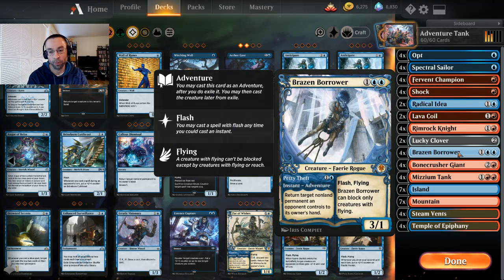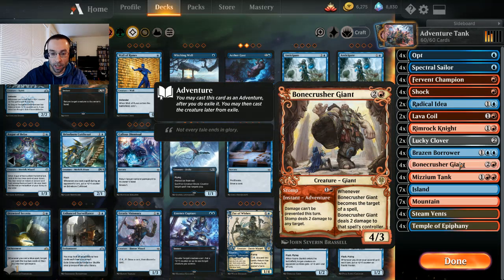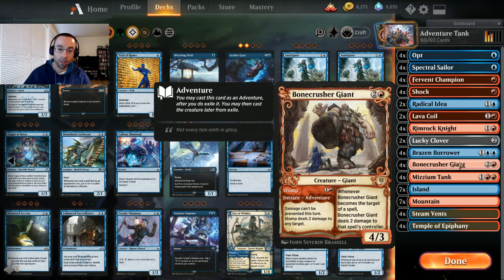All four Brazen Borrowers — works really well in pretty much any deck. With Lucky Clover we can bounce two things. Petty Theft at instant speed triggers our Museum Tank, so we can bounce big creatures, planeswalkers, enchantments, whatever is giving us a problem, bounce it back to their hand, slow down our opponent, trigger our Museum Tank, and push through for damage. Later we can play it down as a three-one flyer. Four Bone Crusher Giants — stomping something for two damage and then having a four-three for three mana is awesome.